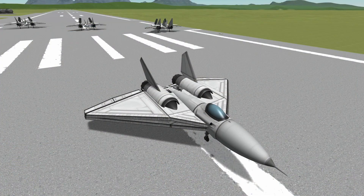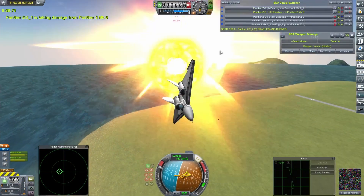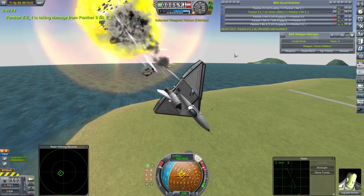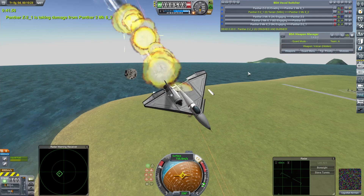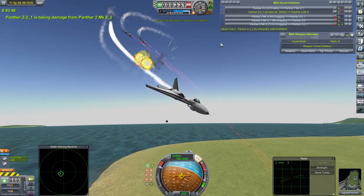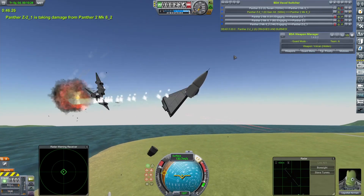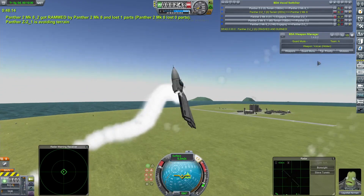Next up we had the Panther Z2 by Space Doge up against Ben Arran's Panther 2 Mark 8. Space Doge's craft put up a hell of a fight, but in the end the Mark 8s were just too strong. Although two of Ben Arran's craft did collide whilst trying to finish off one of the Z2s — leading to the demise of one of them — the Mark 8s did win comfortably.